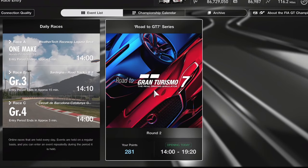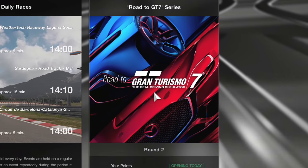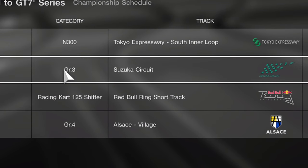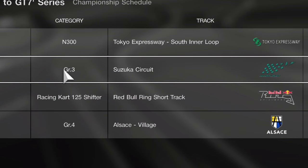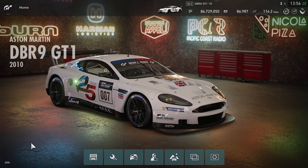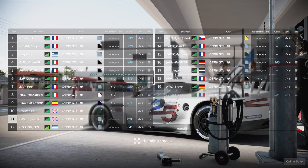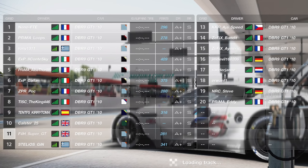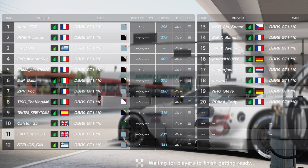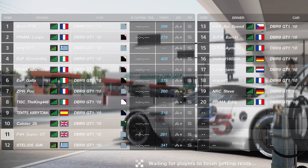Hello viewers, Super GT here. We continue along the road to Gran Turismo 7 - we are getting very very close. Last week we did a race in Japan, this week we also do a race in Japan, but this one at Suzuka in a Group 3 car. It's actually a GT1 car but it's in this class - the Aston Martin DBR9. We join the lobby and everyone is using the same car.